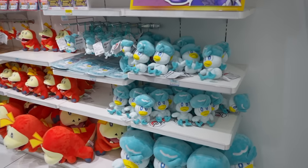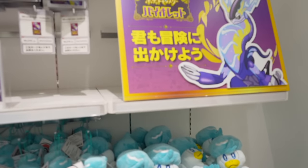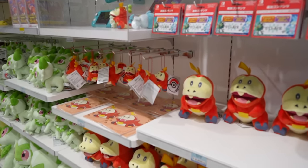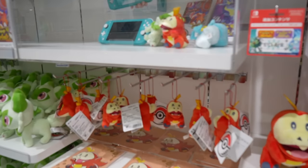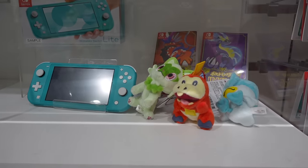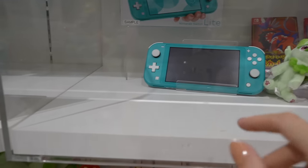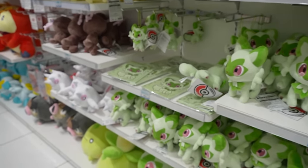Let's walk into the front here. They are really pushing Scarlet and Violet right now — it's their main big game. So we've got tons of merchandise with the three starters. Who is your favorite? Let me know. I'm a Sprigatito kind of person, I think. Oh, my boy has fallen! It's in a glass case, otherwise I would turn him correctly.